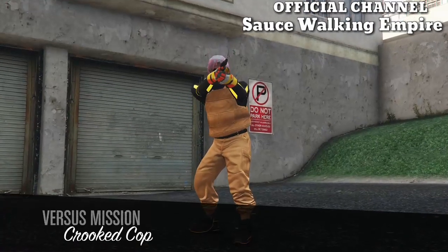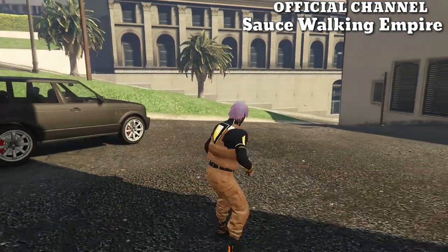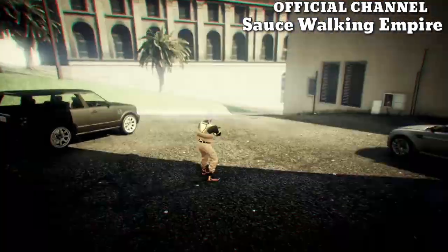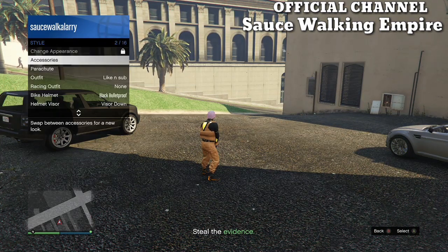When you get loaded inside of the mission, open up your interaction menu, go to your styles, go to accessories, and put on either a rebreather or an earpiece - whichever one you bought from Ammunition. Then open up your phone and quit the job from your phone.